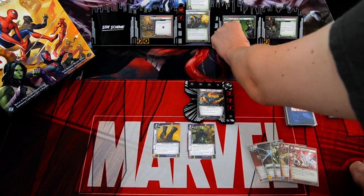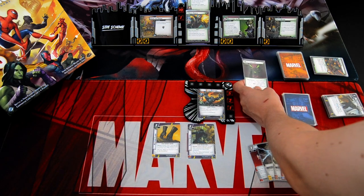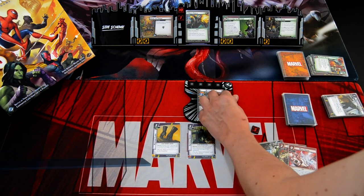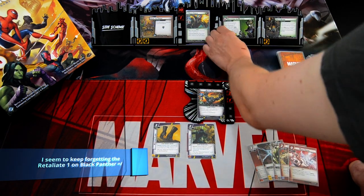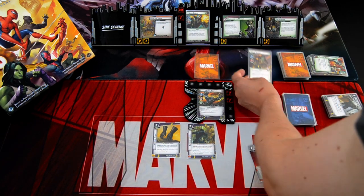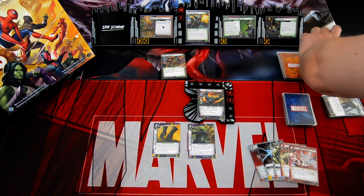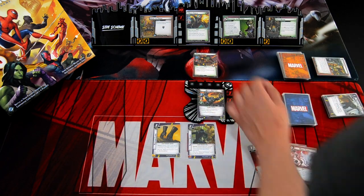Villain phase: add one threat. Green Goblin attacks — I won't defend. I take three damage plus the Pumpkin Bomb, which goes to five damage total. We add one threat. Encounter cards: first is Goblin Soldier, second is Virtual Combat — discard the top card of the encounter deck, then choose to deal damage to your hero or place threat on the main scheme. We'll put one threat to the main scheme — really can't take the damage.